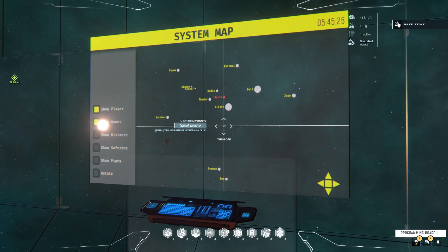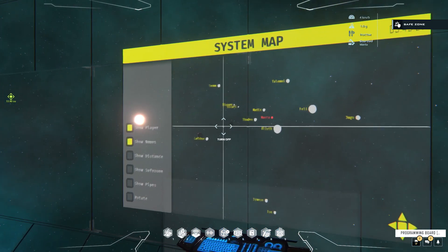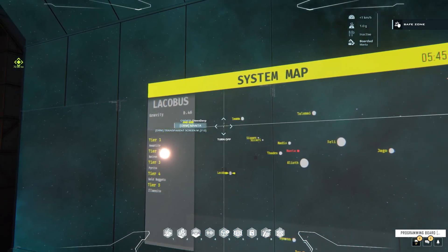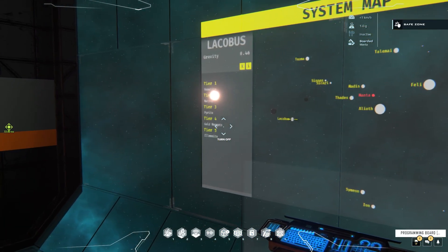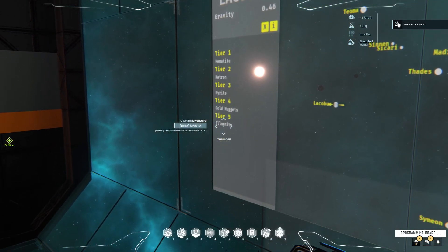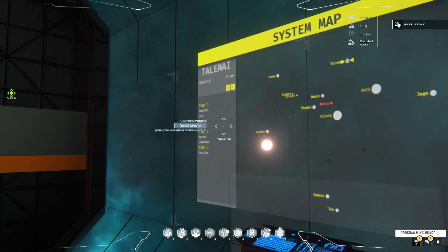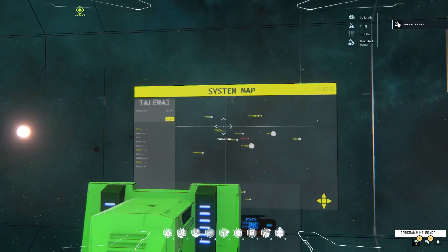At its highest level, this is just a map of the system. It allows you to click on the planets and get various information about them — most importantly, the ore here at the tiers that it has. You can click around to different planets and get to different ores.